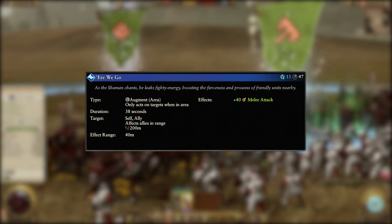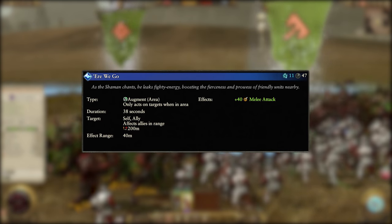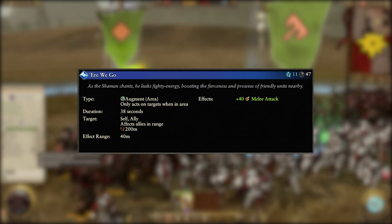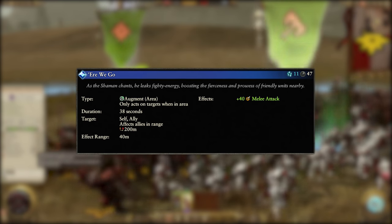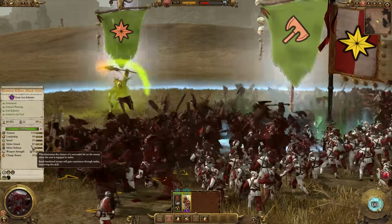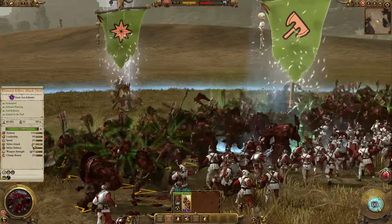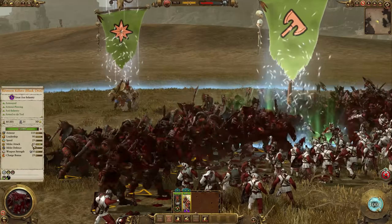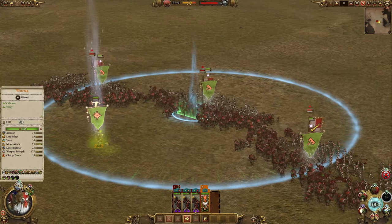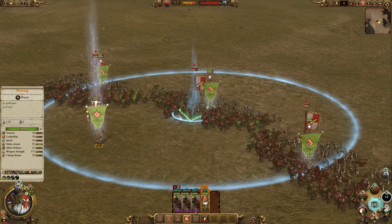Here We Go is next and it's another augment spell. It costs 11 winds of magic, has a 47 second cooldown and a 200 metre cast range. It can be cast on the spellcaster themselves or allied units and grants all units within a 40 metre area of effect plus 40 melee attack for 38 seconds, with no option to overcast. This is a massive increase to stats that can catapult units from being just normal to outright busted. Plus 40 melee attack on your damage dealers causes them to be landing hits the vast majority of the time and can turn the tide against nearly any opponent. The 40 metre area of effect also means you can get a lot of your front lines affected by a single cast. Overall this is another amazing spell — use and abuse it whenever you can.